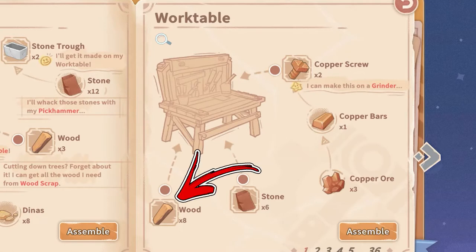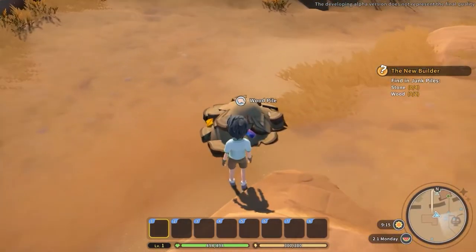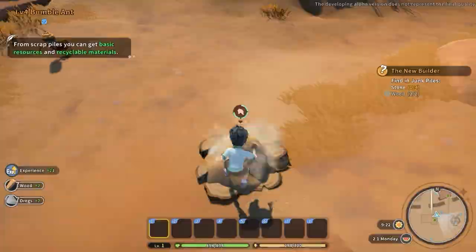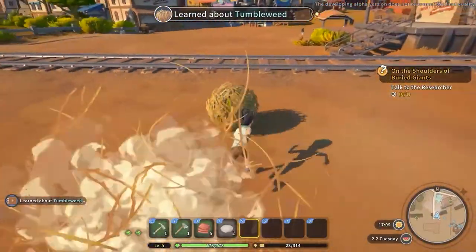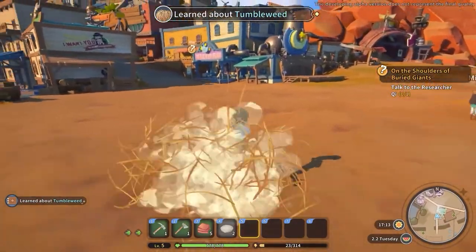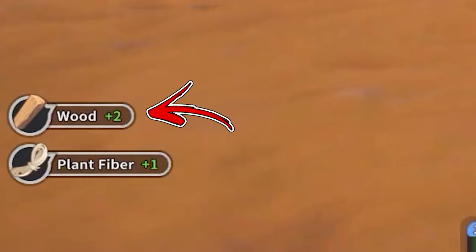Now to speak about the wood, that is the third and last ingredient. Early game, before you craft your first tools, you will be able to obtain wood by gathering wood piles. Alternatively, if you want to save your stamina, run through a tumbleweed — doing so it will take damage and after a while be destroyed, rewarding you with some wood.